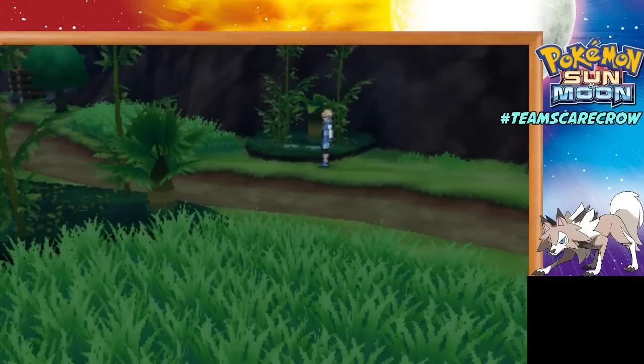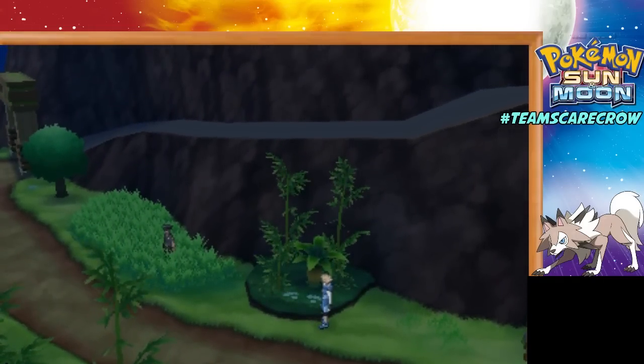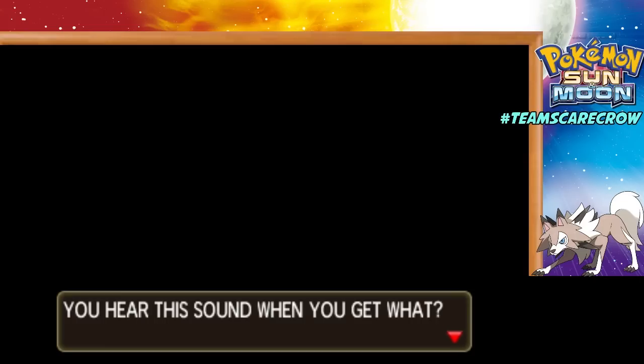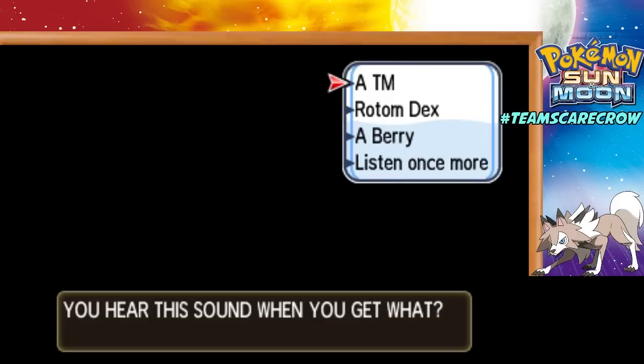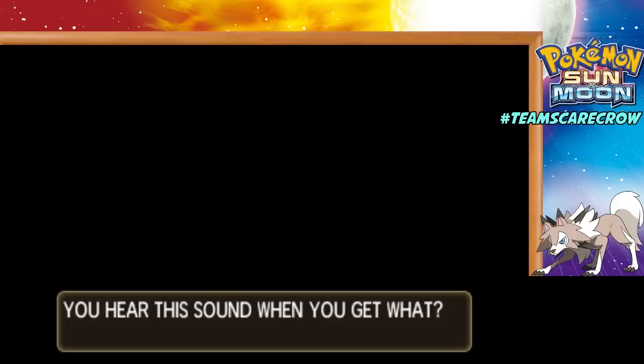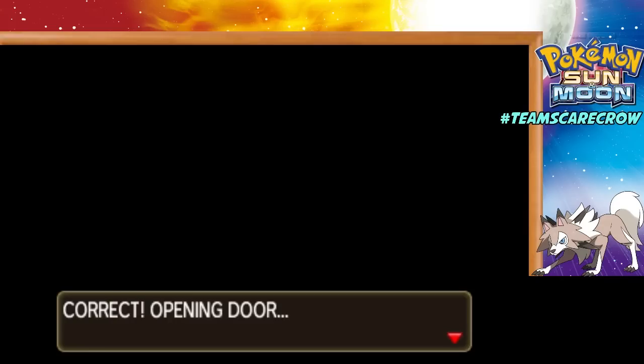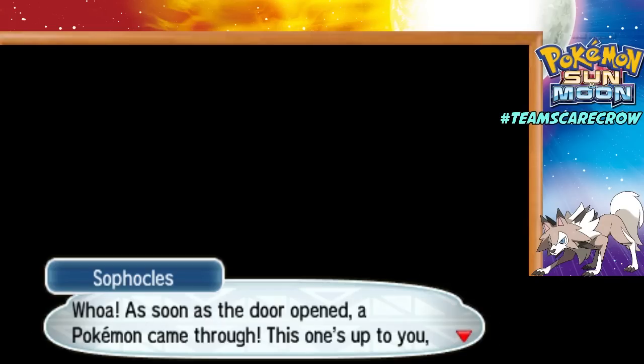Next audio quiz — what sound do you hear when you get what? Let's listen again. I think that's the Rotom Dex. Well, it's not a Berry and it's not a TM. A Pokémon came through — it's a Charjabug now. And unfortunately, since I cannot switch my Pokémon out, it's going to be Snorlax again. He's going to be able to easily one-hit KO it. I really like Charjabug — I can't wait till mine evolves.